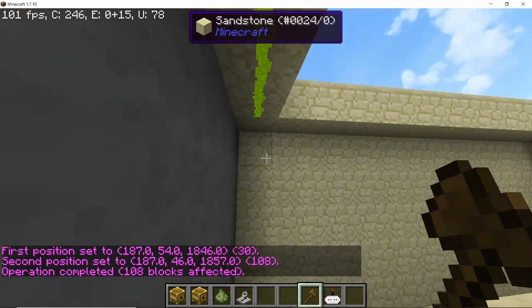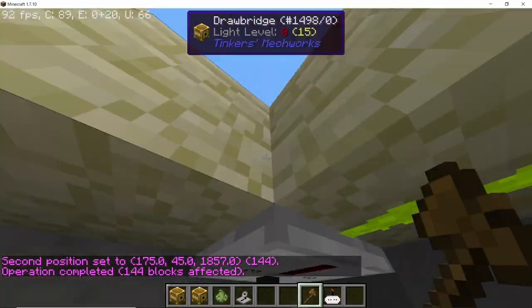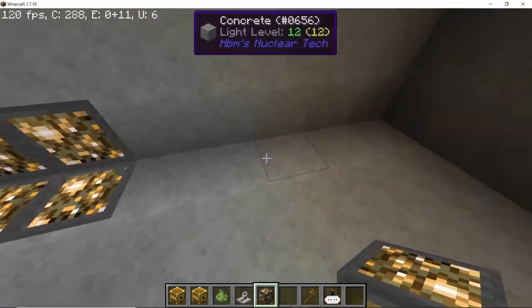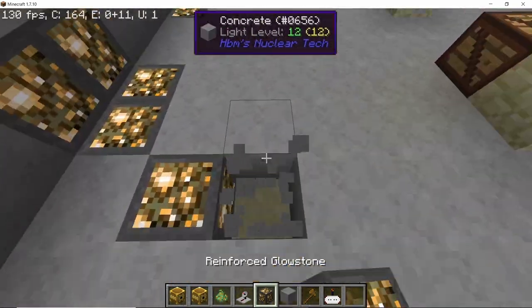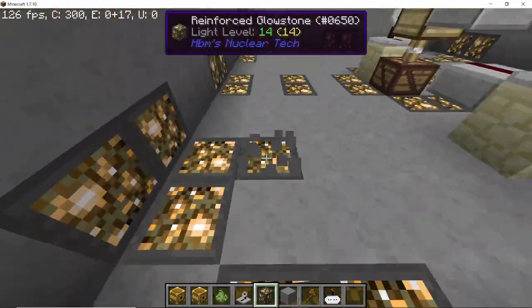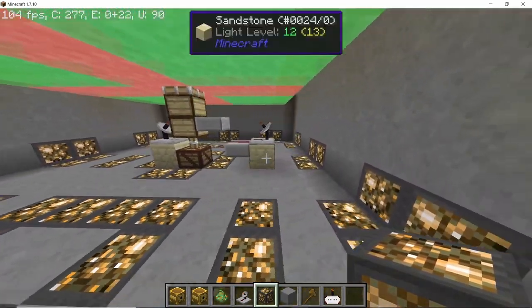This next section is just interior work — you can skip it if you want. I'm adding lights inside so that when the doors are closed you can still see, because sometimes you'll need to reload the turrets or perform maintenance. Once the lighting system is done, it's going to look something like this.